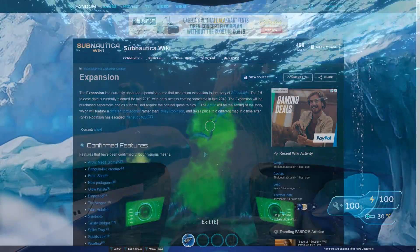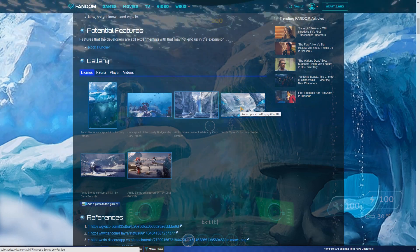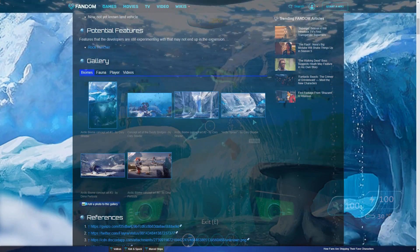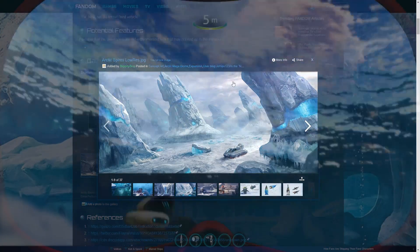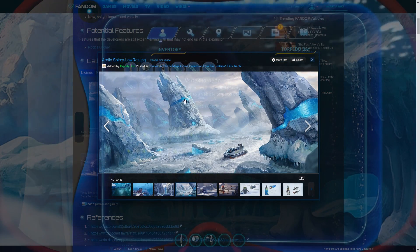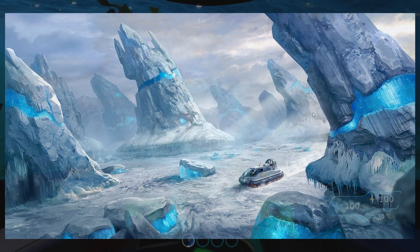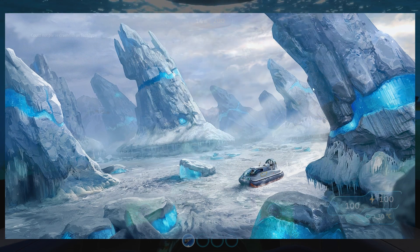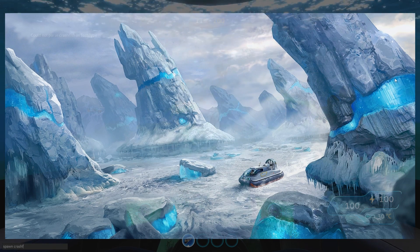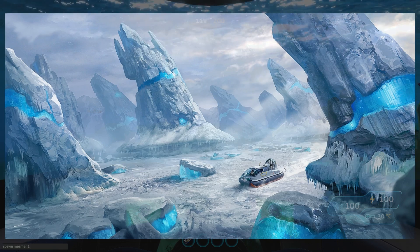I've been looking through the expansion wiki and came across a new image created by Cory Straighter — sorry if I butchered that — showing a hovercraft in an arctic setting. There are some weird deep-blue structures that don't look quite right, possibly snow kicked onto the side. Regardless, the main focus is the hovercraft. It doesn't look like precursor tech, but I'm not certain.